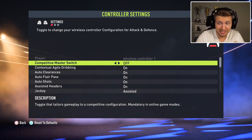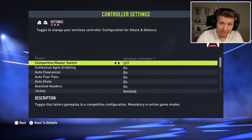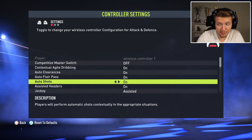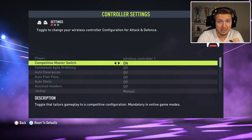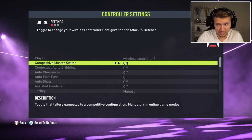This year we have a big change: the Competitive Masters Switch. If you play competitive modes like Rivals, online seasons, or FUT Champions, it must be turned on. But if you just want to chill and play friendlies or career mode, you can have this off and enjoy AI assistance. If you want to compete in the difficult modes, it must be turned on — which means no contextual agile dribbling, no auto clearances, and mainly no assisted jockey.